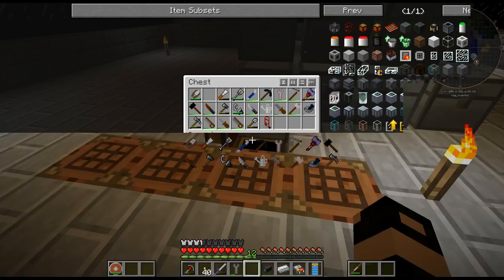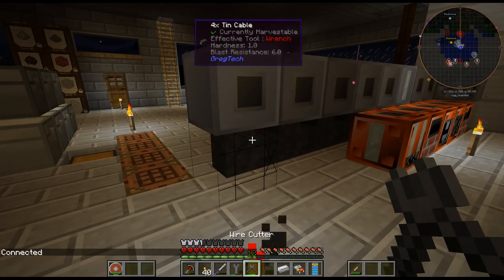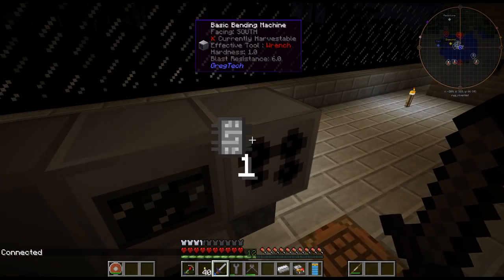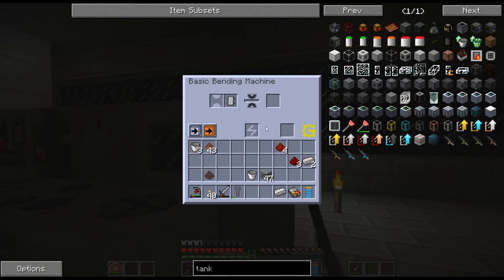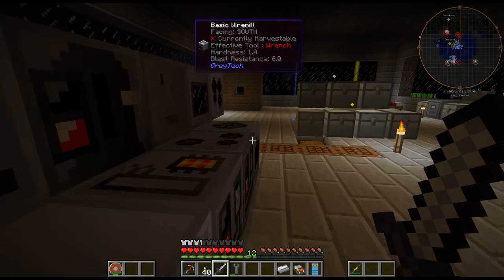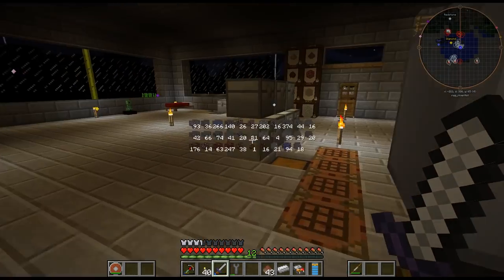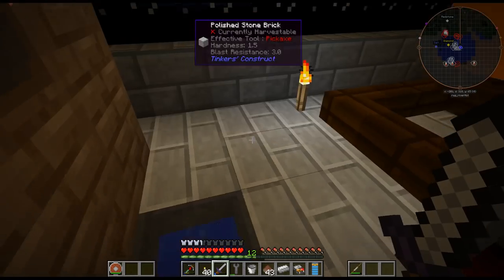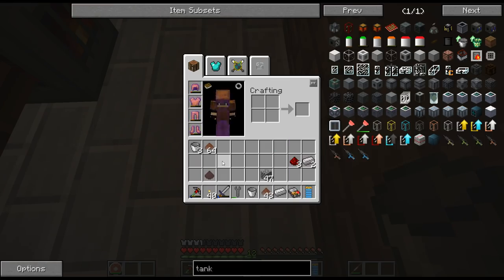I'm probably going to need my wire cutters — it feels kind of weird that you need wire cutters to attach cables. Like, why would cutting it make it longer? I kind of wish it was just the wrench. Alright, so the bending machine has power, and so does the smeltery. I think I need one more bucket — is that some redstone there too?